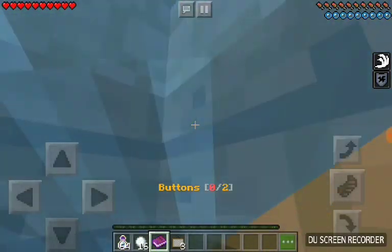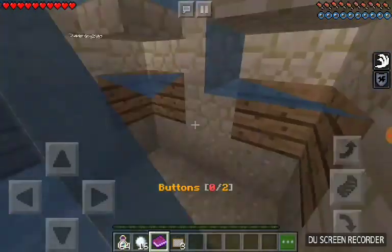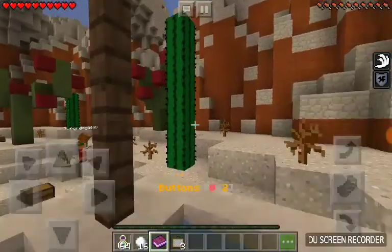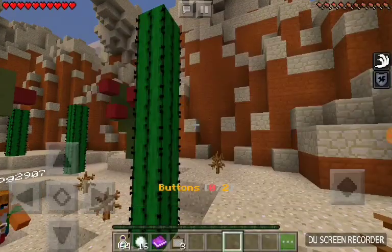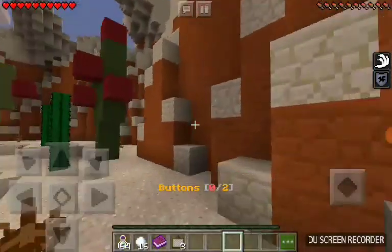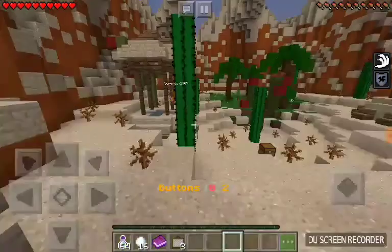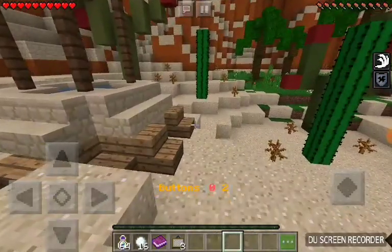Yes, there has to be something over here. What's here? Nothing? I'm reading a book. Wait, you can't drink this potion — that's not a drinkable potion. I actually splashed it. I think you have to... I found a cactus!